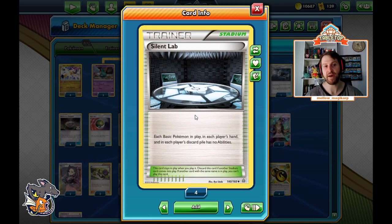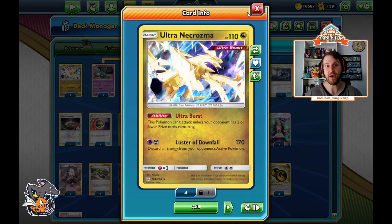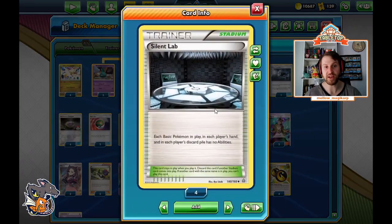We play four copies of Silent Lab. Each basic Pokemon in play, hand, and each player's discard pile has no abilities. This shuts off Tapu Lele, Crobat, Dedenne, Ditto Prism Star, Exeggcute that uses Propagation — it shuts off a lot of your opponent's game plan. Not only does it help us execute our game plan by removing Necrozma's ability restriction, allowing it to attack whenever, but we're also slowing our opponent down. That synergy is amazing and one of the most powerful things about this deck.